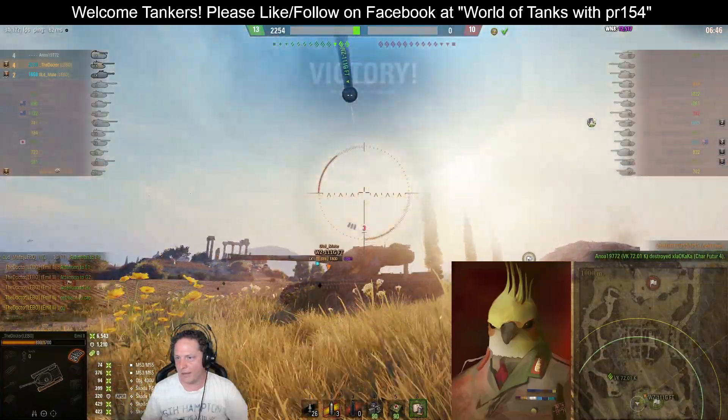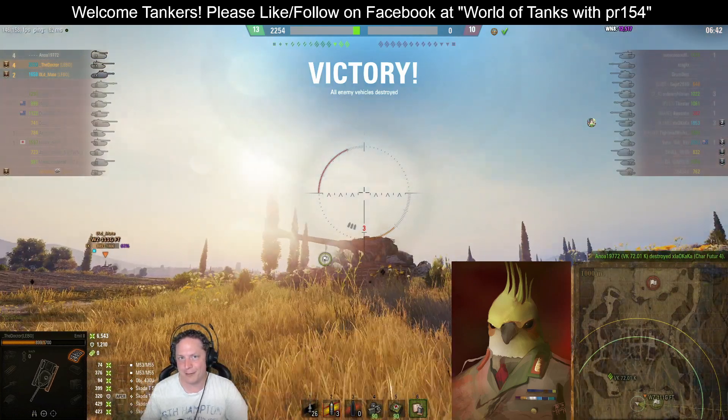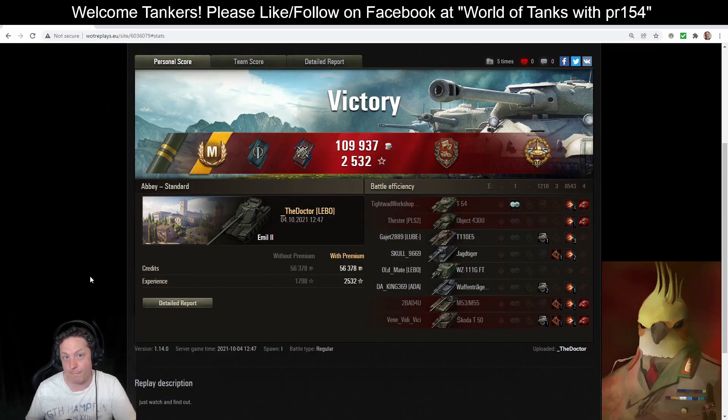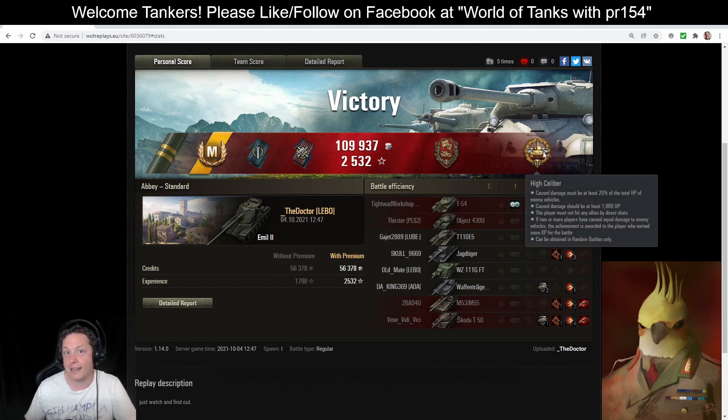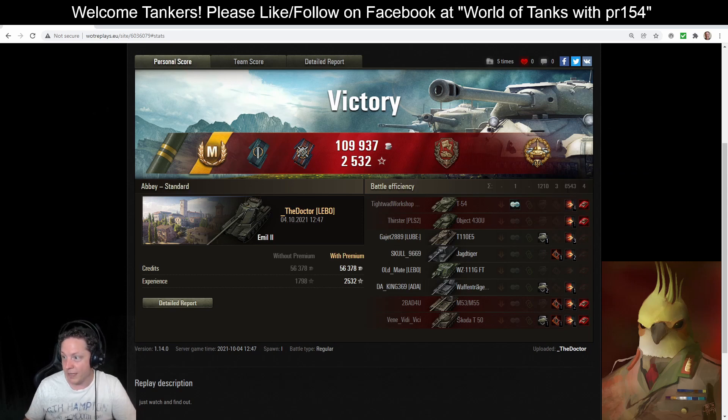A well-deserved victory. Let's take a look at the results. Very nicely done by the doctor of the Lebo clan — a mastery badge for his efforts, plus epic and battle heroes medals. He earned the Defender medal for reducing enemy cap points by seven or more, just 14 seconds away from losing to that Object 430U cap. He also picked up the High Caliber medal for over 6500 damage — accounting for at least 20% of the enemy hit point pool — and the Fighter medal for four kills: the T-54 AFK, Object 430U, M53/M55, and Skoda T-50.